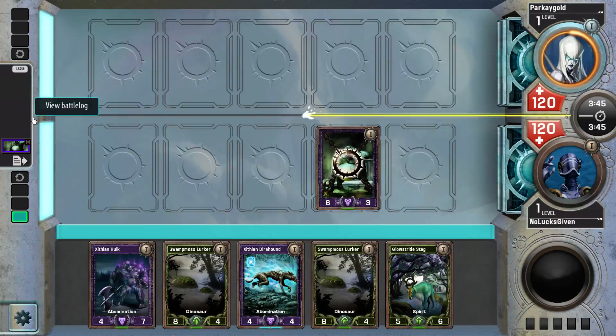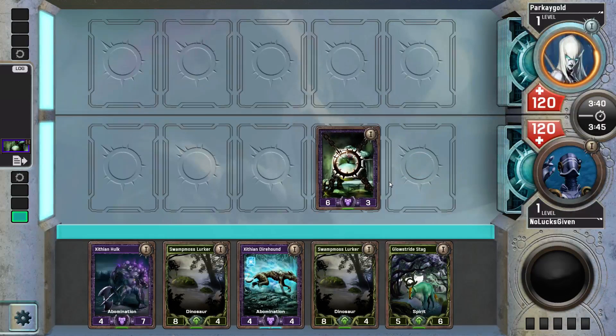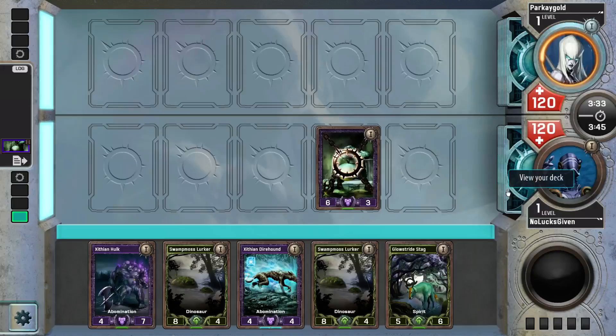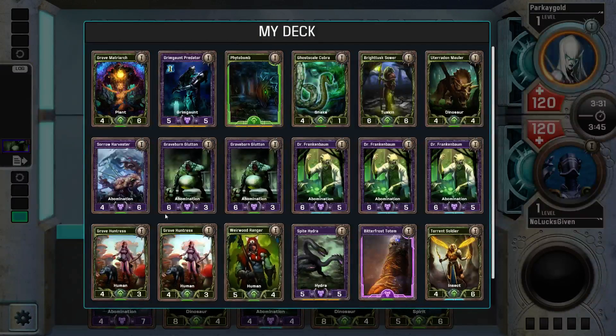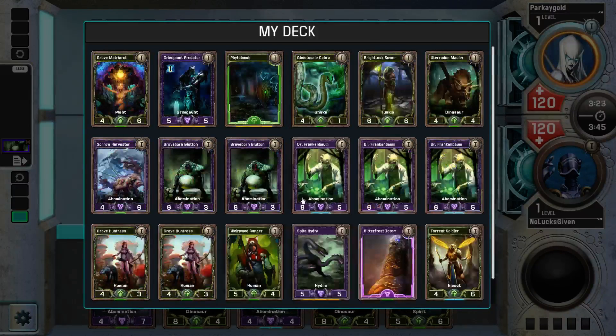My opponent is roping — obviously so intimidated by the Graveborn Glutton that they don't know what to do. I have one, two, three, four, five... eleven... thirteen Abominations in my deck. That's a pretty good number of abominations to have.